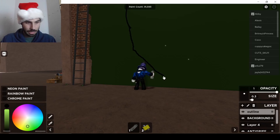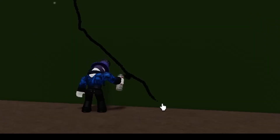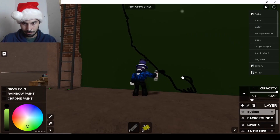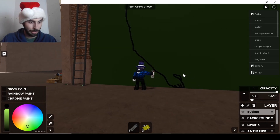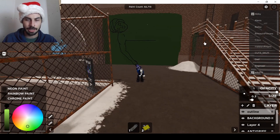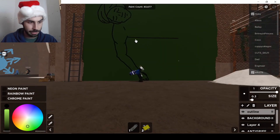My mouse is sliding everywhere because I didn't bring a mouse pad from college. Now for my favorite thing in the world to draw — hands. It doesn't look like much, but this is gonna have to do for now. I will touch it up later. Did I just draw a perfectly horizontal line? Don't sleep on my Roblox spray-painting ability.